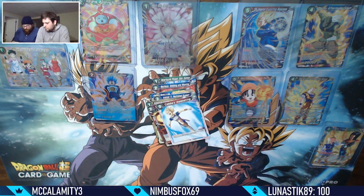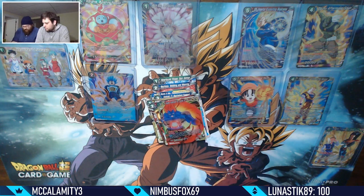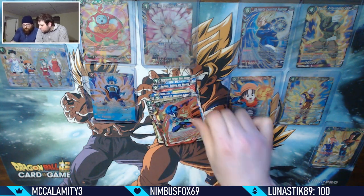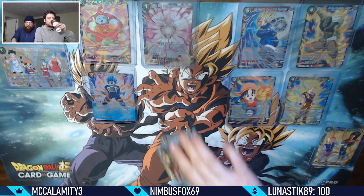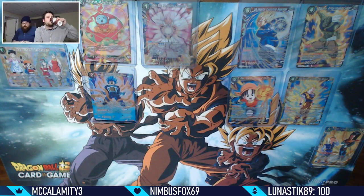I got Father Gohan, Tien Shin Han, and Wavering Anchor, Kaba's Awakening, a foil rare, and an SR Kakunsa! I believe this card can also work in the Heroines deck - it has a Heroine tag. They added the maidens from the Tournament of Power and they all have the Heroine tag now, even though it's mostly Saiyan family like Pan and Bulma, but also these actual heroines from the show.